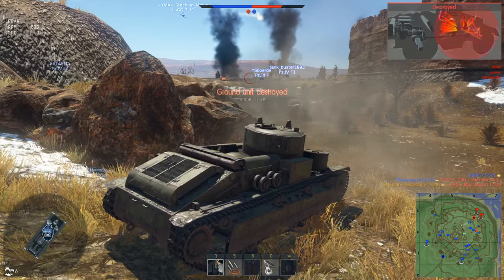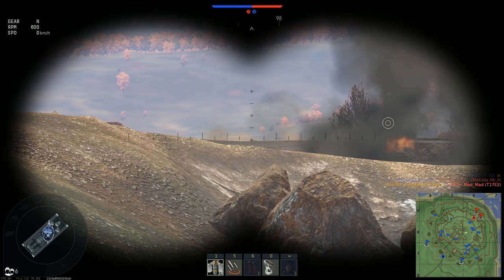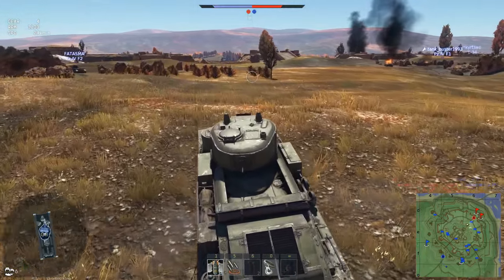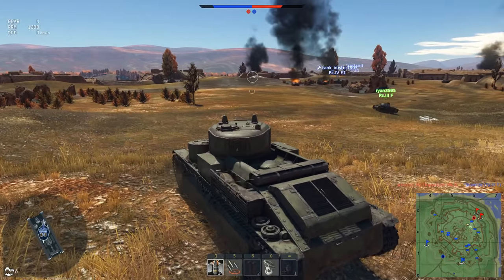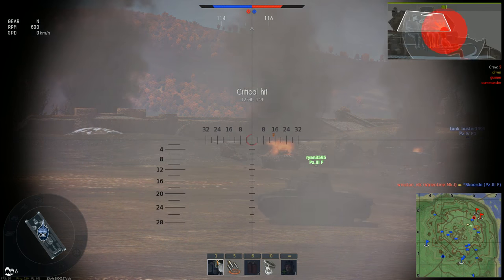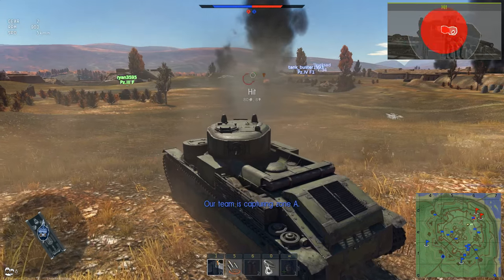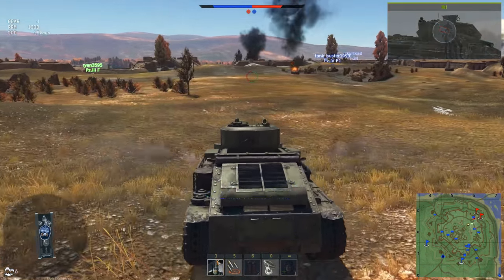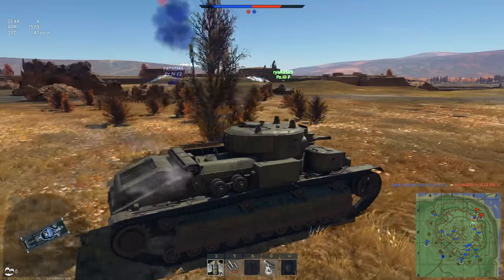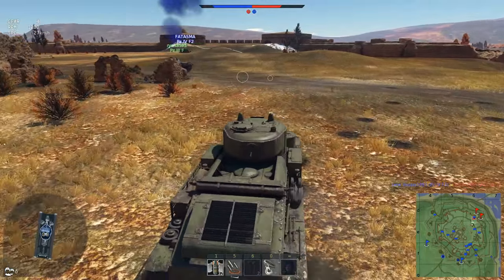The Panzer 3 makes short work of it — okay, nice easy kill right there. Another tank over here — looks like a Crusader again. They just have that quick firing gun. This is actually an A13. Poor reverse speed. We weren't able to land the penetrating shot. There we go, our teammate got him. I just fear the British at this tier, I really really do.